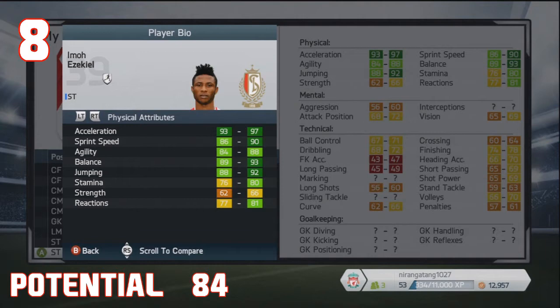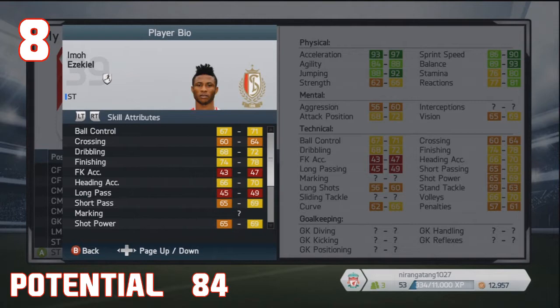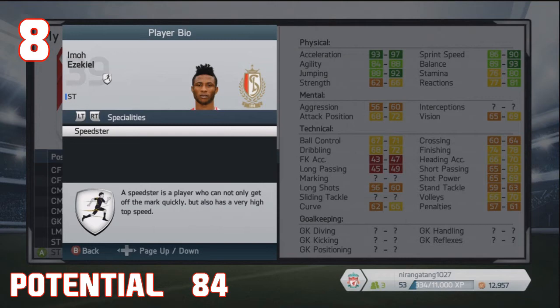Now next up, we've got Emo Ezekiel. Look at those stats — absolutely ridiculous acceleration, sprint speed, agility, even jumping. This guy's going to develop into one heck of a striker. His finishing could be a little bit better, but he will develop into somewhat of a beastly striker. He may be someone you might want to look out for on Ultimate Team as well. Three-star skill moves, high attacking work rate. He is 19 years old and a Nigerian striker, definitely one to watch out for with the speedster speciality.